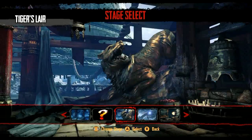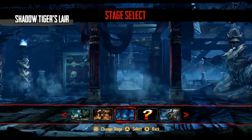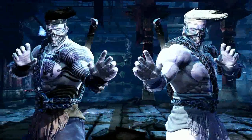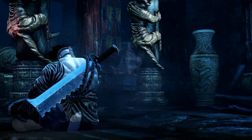The other reward for defeating the hidden boss Shadow Jago is that you unlock his playable stage, called Shadow Tiger's Lair. Tell me about your stories fighting the Shadow Jago boss, or if you're having trouble reaching him, leave your comments down below. Don't forget to leave a thumbs up — I'll see you guys later, I'm out.